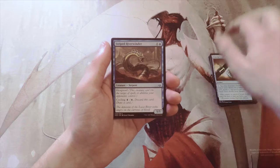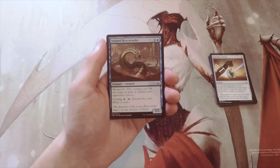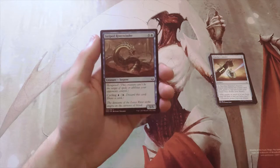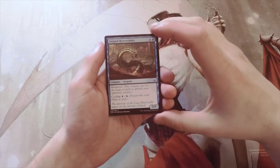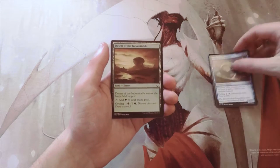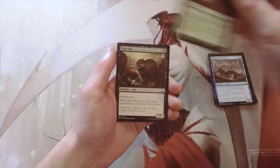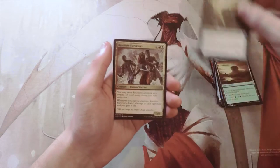Striped Riverwinder — I do want to point out this card is fantastic, both for Living End as well as proper Reanimator. Really, really good. A 5/5 with hexproof is fantastic, and you can cycle it to get it in your graveyard easily. Great card. Also Desert of the Indomitable and Ruin Rat.